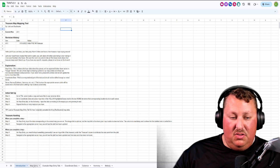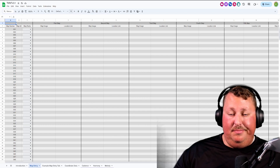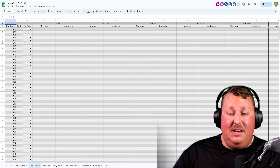Step three is you go to the map entry tab, and you'll see what looks like a really intimidating spreadsheet — it's pretty basic. We use a three-digit numbering scheme. Right now this tool is set up for 500 maps. We don't recycle numbers, so once you use a number it never gets reused — it will stay in here in perpetuity.